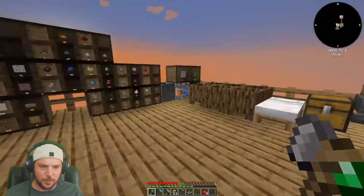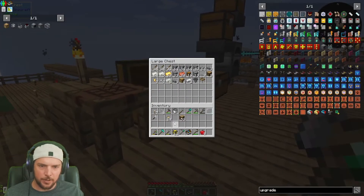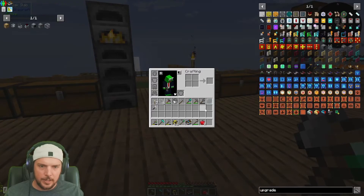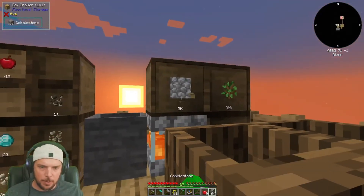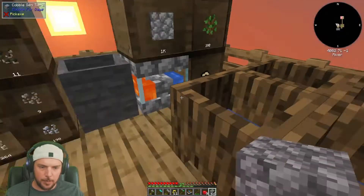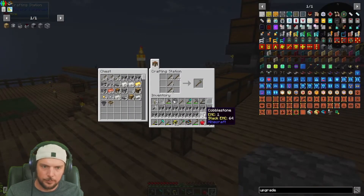That'll be some sustenance for a little bit. Put those away, we'll put the extra sticks away. Worms are going in there. Yeah, I don't think we have the ghost problem anymore. I'm just gonna grab a bunch. Yeah, I'm pretty sure the Halloween event is over now.